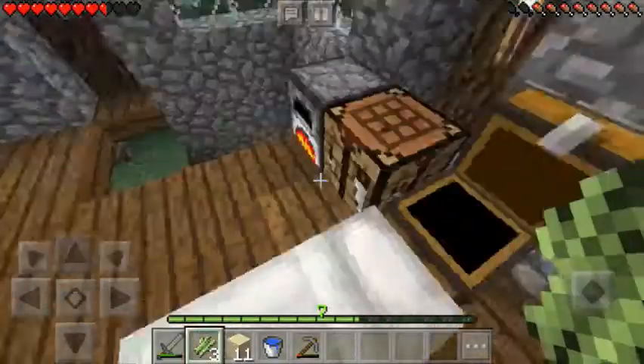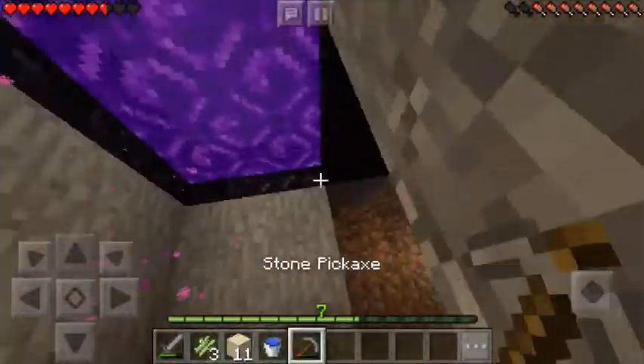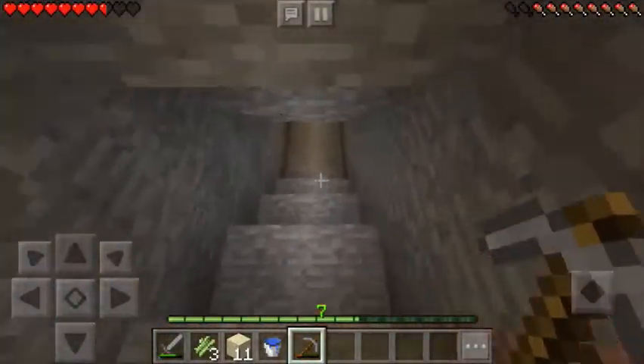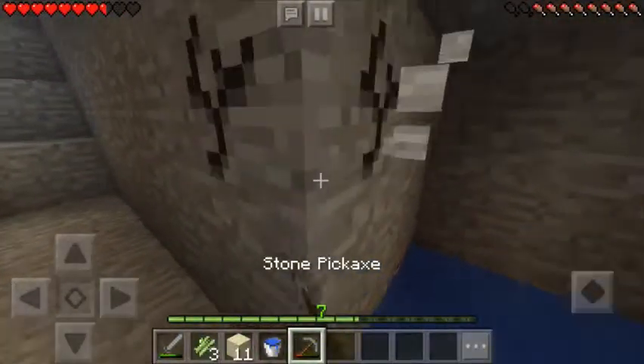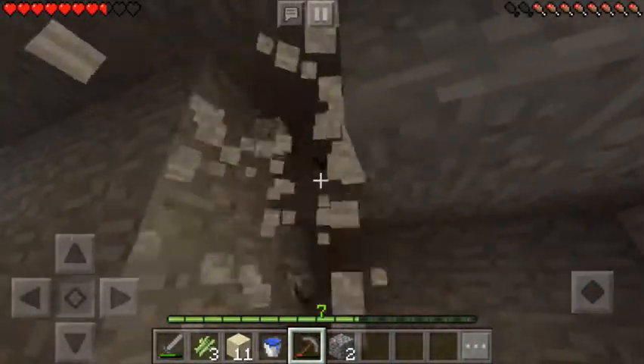I'm going to go work on the sugar cane farm and build it down here on the other side. In the episode where I made my mob farm, I mentioned wanting to build something else on this side — this is a nice opportunity to build a little sugar cane farm here.